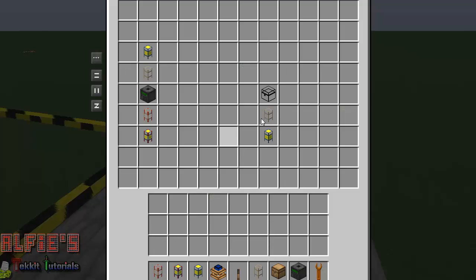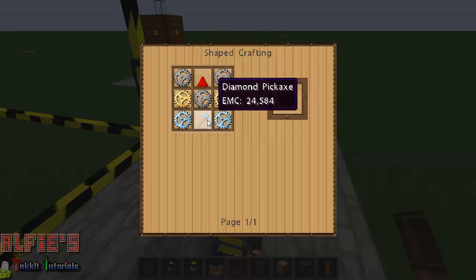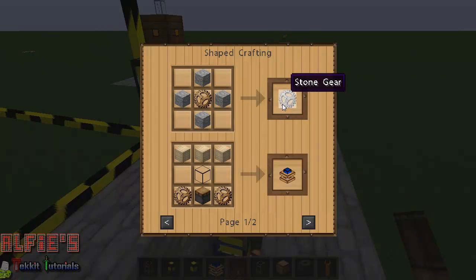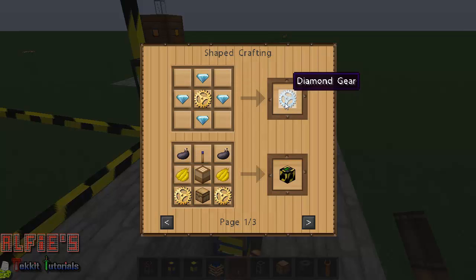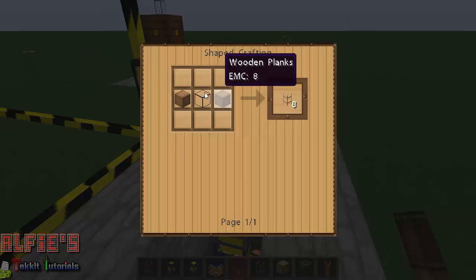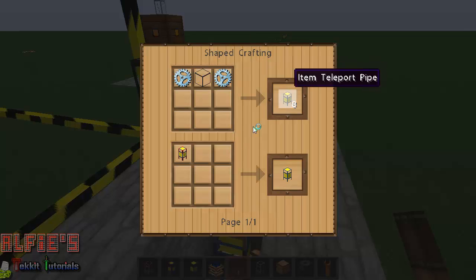This is how you make a quarry: iron gears, diamond gear, diamond pickaxe, and a bit of redstone. To make a gear, get sticks and surround with cobblestone to make stone gears, then surround with iron for iron gears, gold for gold gears, and diamond for diamond gears. Wooden transport pipes are simple — just glass and wood on the sides, makes eight. Item teleportation pipes are a glass pane next to two diamonds.